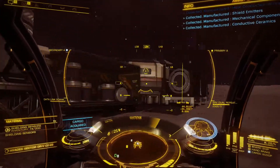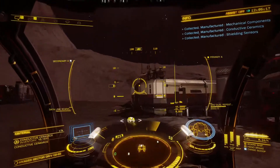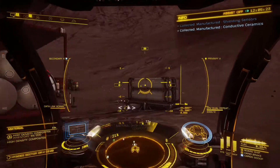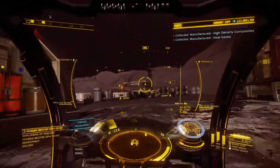I would strongly recommend using Drive Assist Off for SRVs, as this allows you to manually input throttle, as opposed to setting a throttle level. Drive Assist Toggle is by default the Z key on PC, but it can also be found in the right-hand panel under SRV.